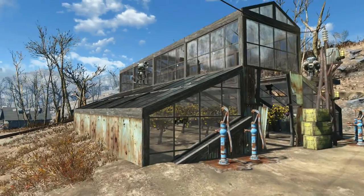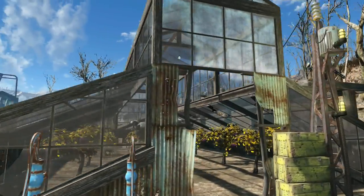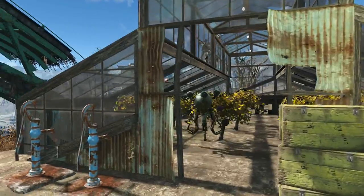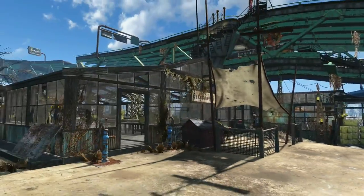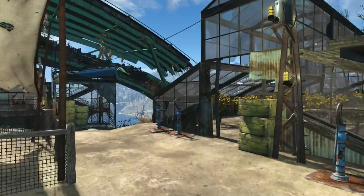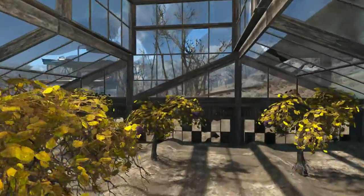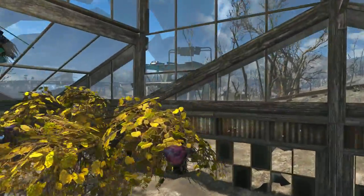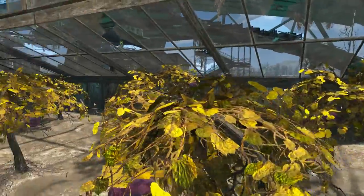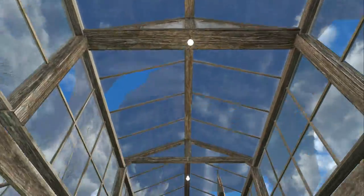For the mutfruit plants, I went ahead and just built this greenhouse over the top of it. Because it seems like it would just be greenhouses — you know, it's just robots working on plants. In order to give it protection and make it look kind of okay, I just dropped this whole structure right on top of it. Built it over by the campfire and dragged it over here — group selected it and popped it in. The lights help at night.